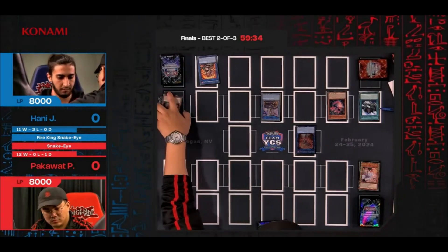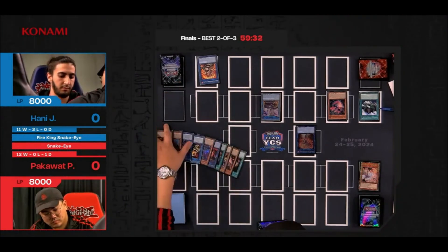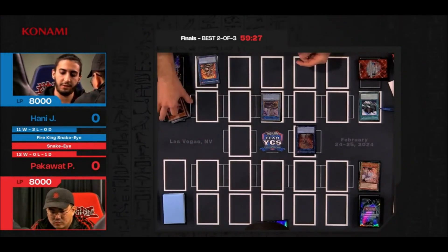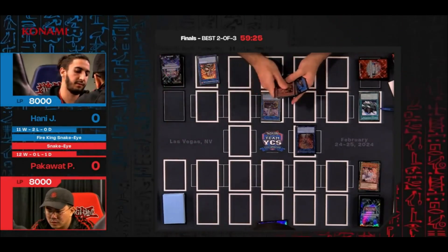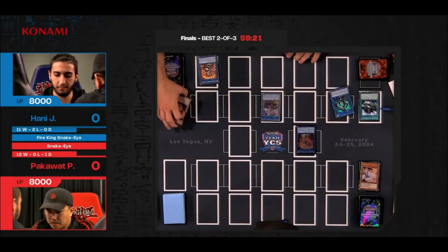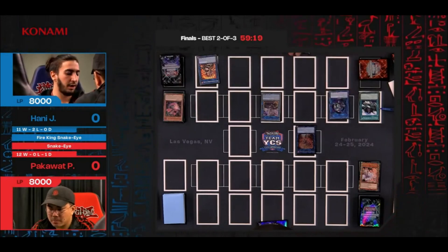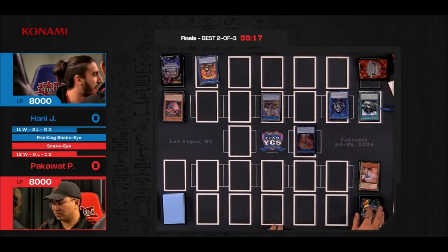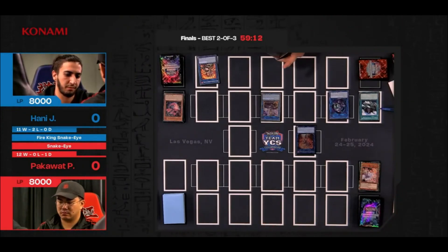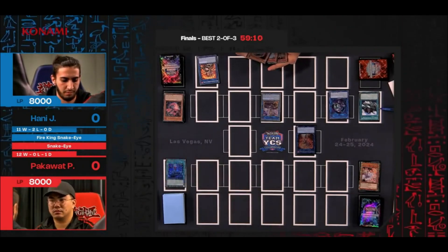Here is a copy of IP Masquerena. Looking into the graveyard, we have loaded it with a copy of Promethean Princess — that's a form of follow-up. There's also a Garunix in the graveyard, so that's another form of follow-up, not to mention the IP Masquerena as well. Honey just told his teammates: 'I made full board through two hand interruptions.'